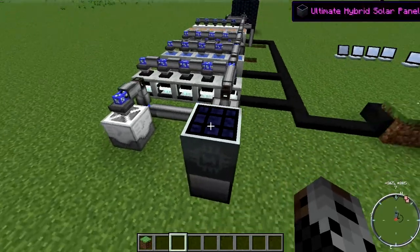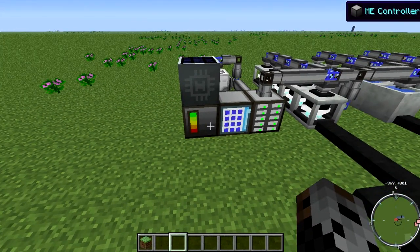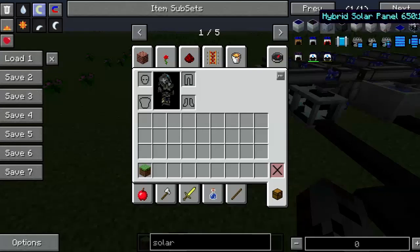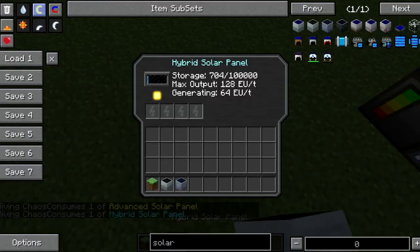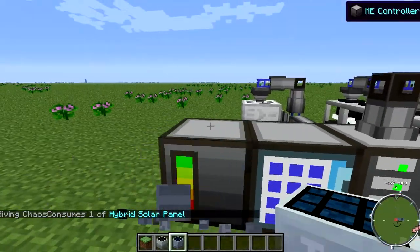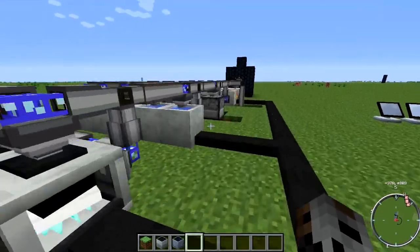The first thing you're going to need is the EU for the actual ME system. Like I said before, that is only about 48 EU. A single hybrid solar panel is more than enough for this part. It will, for the time being, not generate any extra power while it's filling its internal buffer.